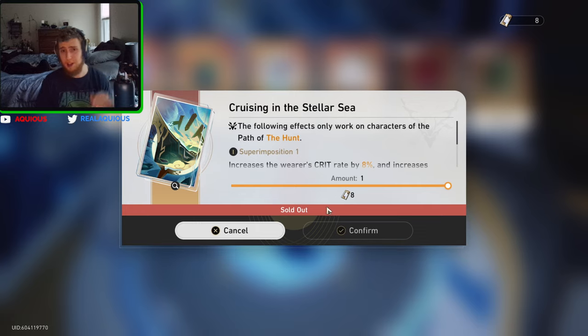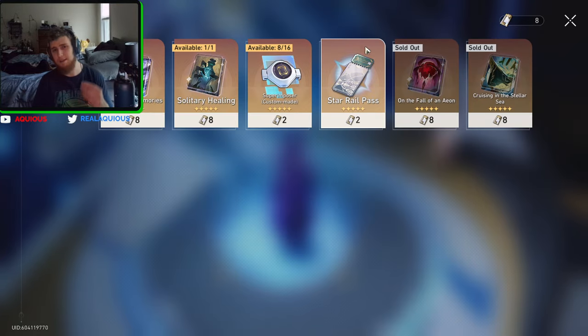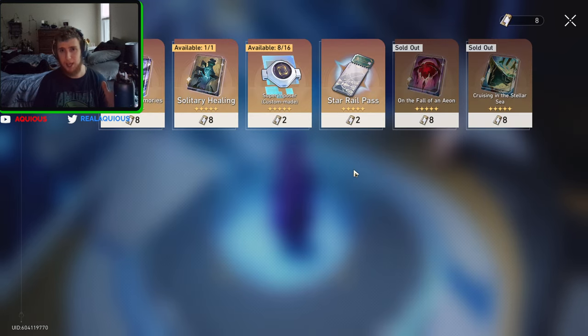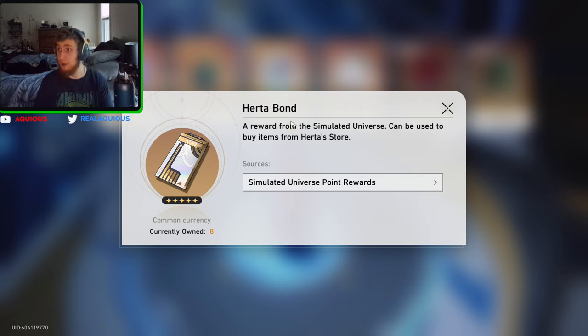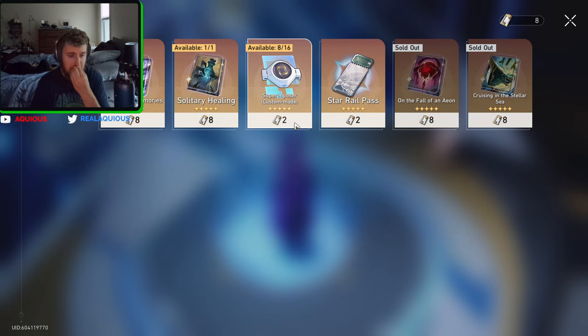And when they do, hopefully they will add an Erudition and an Abundance light cone, because those are the two that we're currently missing. I believe it's just Abundance and Erudition — there are six paths and those two are missing from the store. Hopefully they come in, revisit this, and add at least both of those. And when that happens, in the case of them being really good, I would like to have Herta Bonds saved to instantly buy them, superimpose them, put them on my account, and tell you guys about it. I think that'd be great.